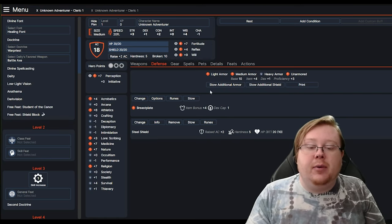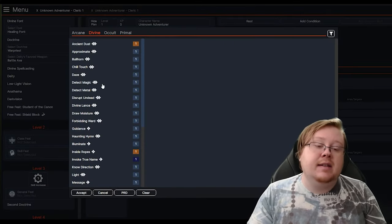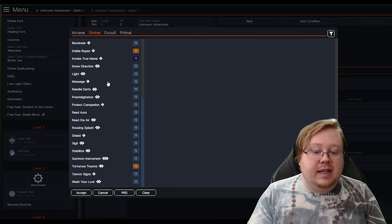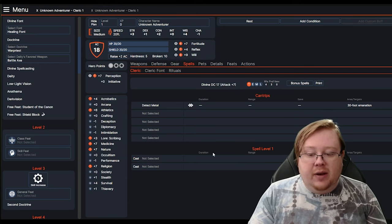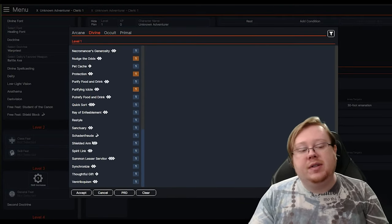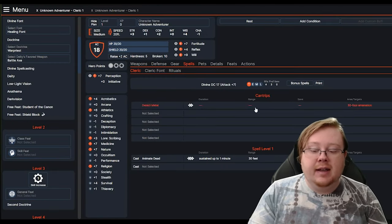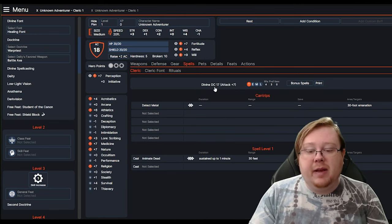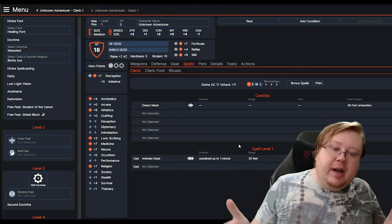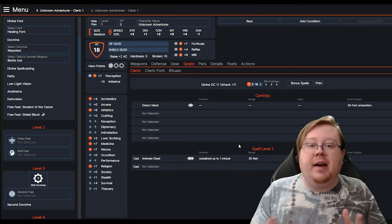If you want to add any spells to your character sheet, you can select any of these and pick from the ones you have access to. If you're adding a slotted spell, it will also only limit you to the spells you could select at that level anyway — making managing your character really easy. You can also see your character's spell attack and spell DC up here at the top. That was a very comprehensive full character guide to character creation in Pathfinder 2nd Edition.